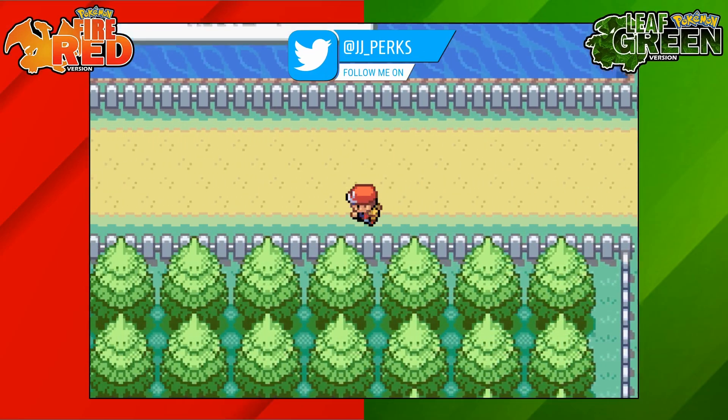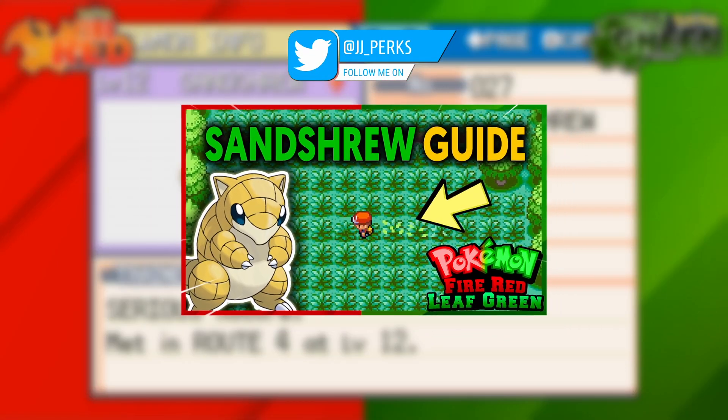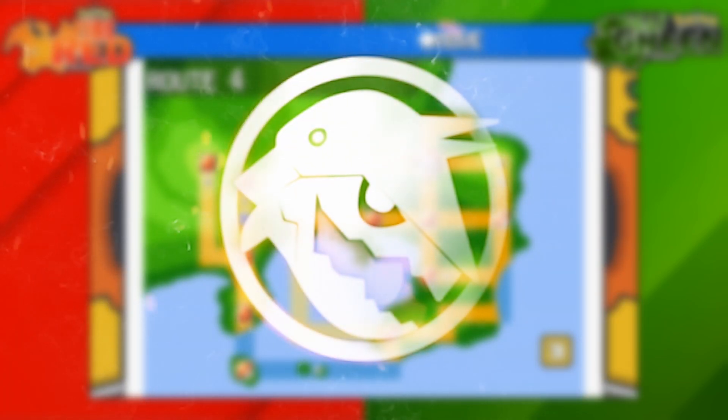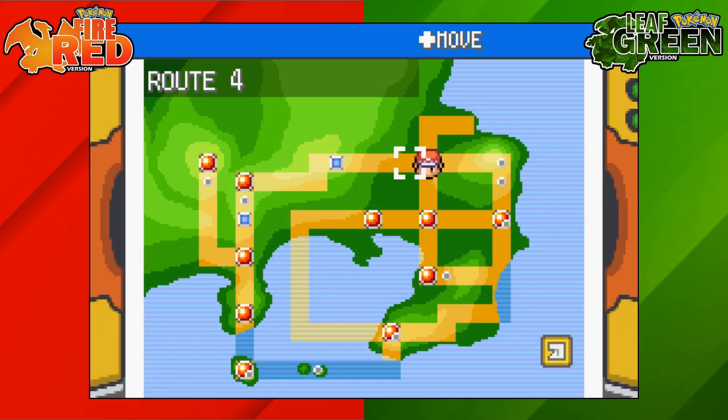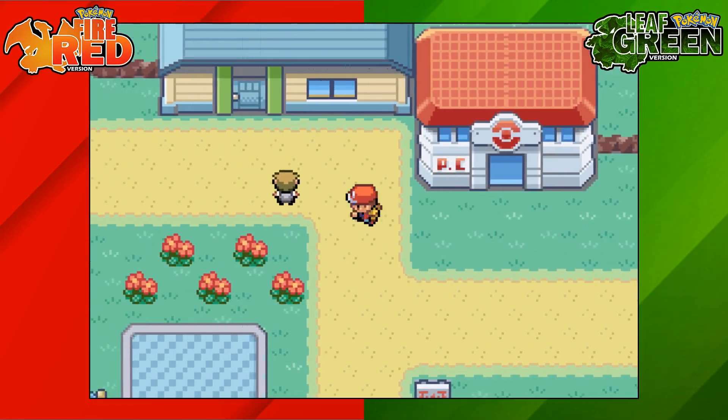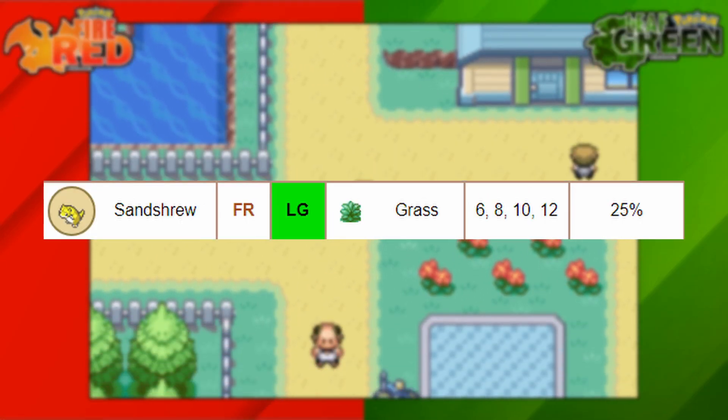How's it going everyone? My name is JJ and in this Pokemon guide I'm going to be showing you how to get Sandshrew on Pokemon Leaf Green. So to get yourself a Sandshrew on Pokemon Leaf Green we're going to head to Route 4. Here we have a 25% chance of finding one.